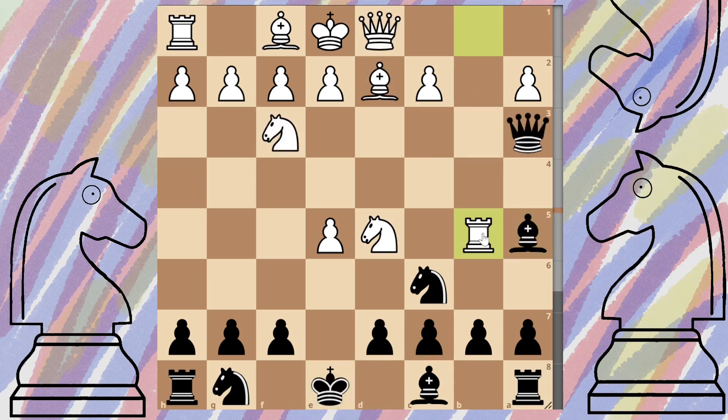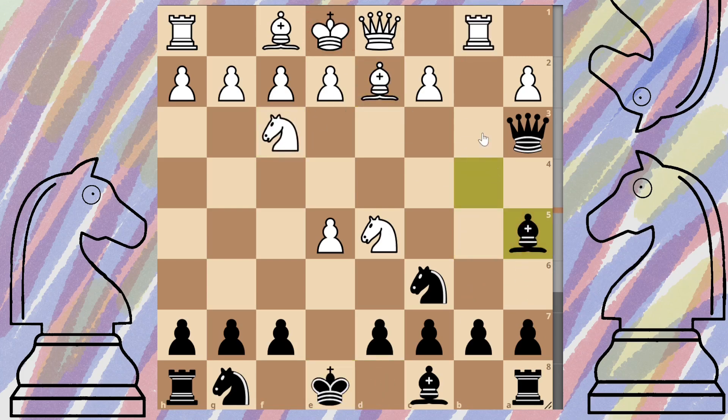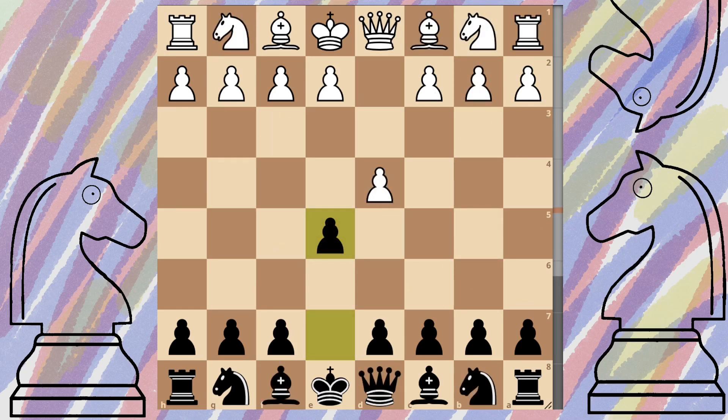Stockfish recommends the rook to b5 as the best move - I don't see anyone actually playing this, but if they do, go ahead and trade off your bishops, then move your king across to protect. Later on we can look at trying to kick that piece out of the way. But honestly, I really can't see anyone coming across with that rook - it's a very computer move.